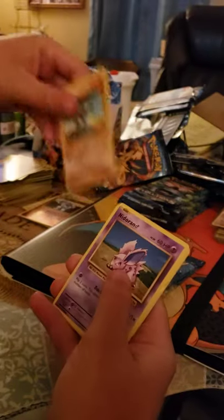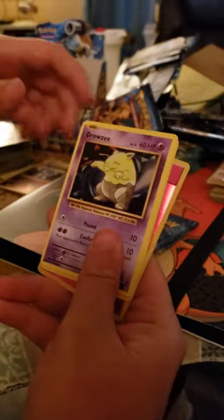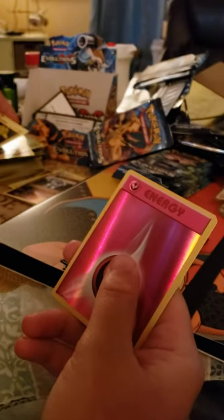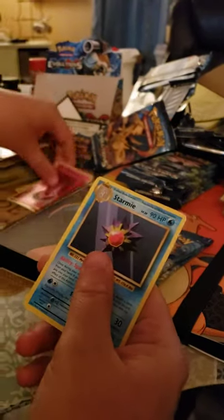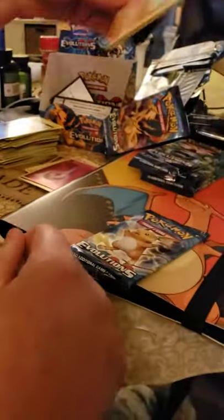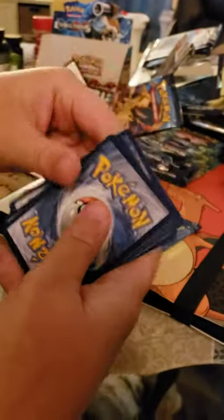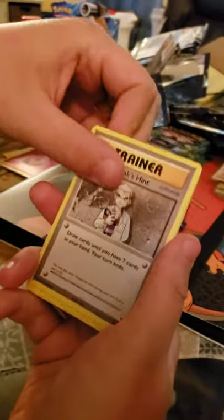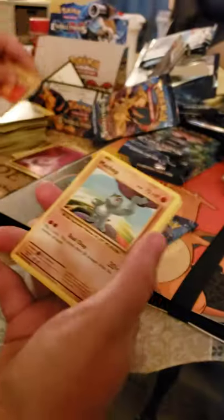Another Machop holding up that boulder. Got a reverse Fairy Energy — they're getting rid of that type in the trading card game. This second half hasn't been that very good. Can it redeem itself? Well, I did get that Pidgeot out. Can it even more redeem itself?